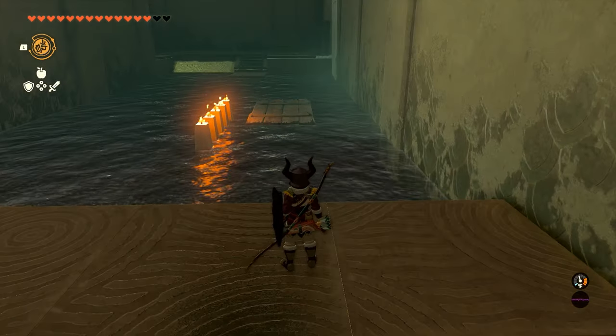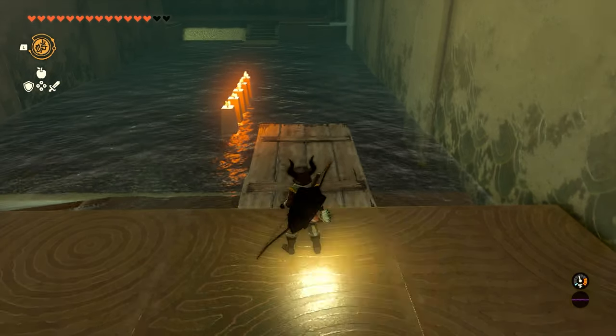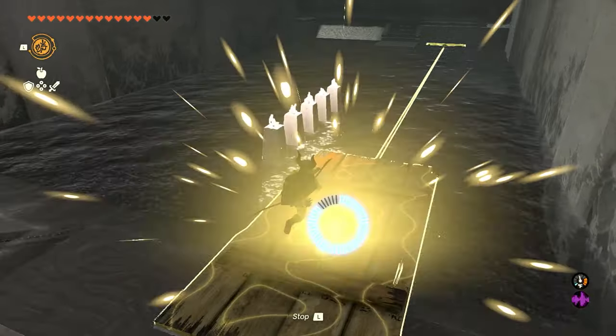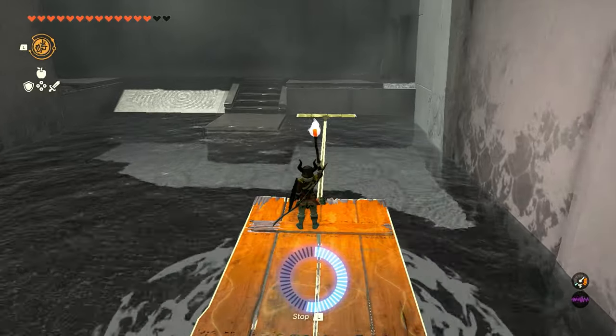We'll go ahead and grab what's in the chest. We'll wait for our plank to ride back down, and we're just going to use Recall on the plank so we can make it back. On the way back, we want to light our torch again, so go ahead and light that as that's going to help us get into the next room.